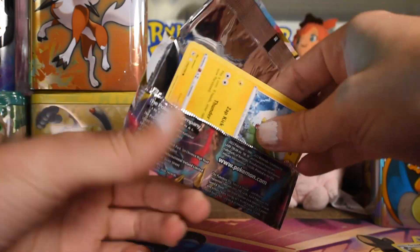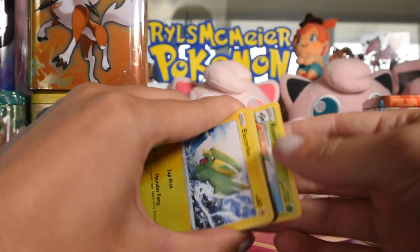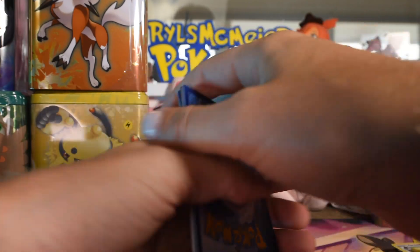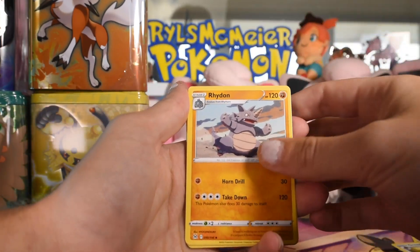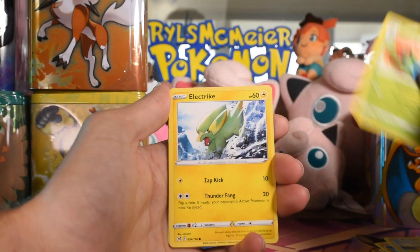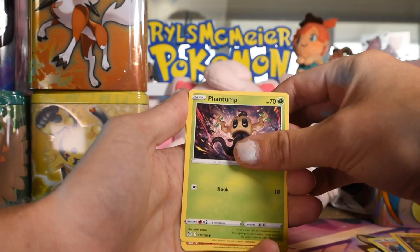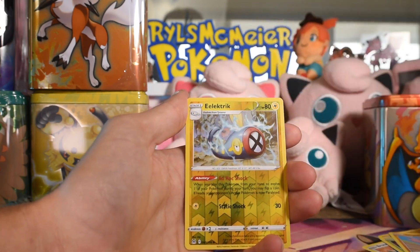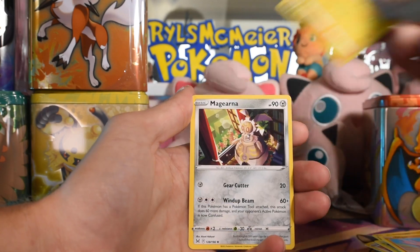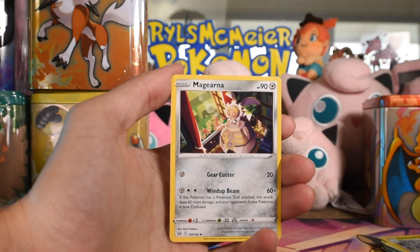Last pack from our first tin. There's the code — I gotta stop doing that, I'm so used to opening Scarlet Violet. Rhydon, Komala, Rose Raid, Electric, Bronzor, Sudowoodo, Phantump, Gligar, Electric as the reverse, and Magearna as the rare. So nothing going in that tin.